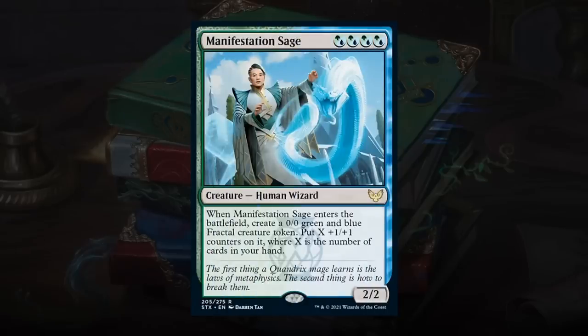Manifestation Sage is a 4-mana 2/2 Human Wizard — when it enters, create a 0/0 green-blue fractal creature token with X plus 1/+1 counters, where X is the number of cards in your hand. On average you can expect about 3-4 cards in hand when you cast this, so you get your mana's worth in power and toughness. There are several synergies with fractal tokens. The fail case isn't too disastrous either. There's a lot to like about Manifestation Sage — giving it a B.